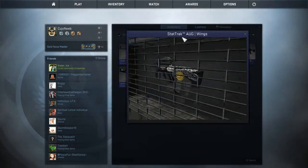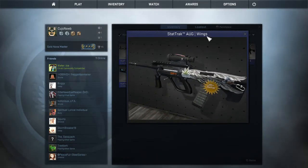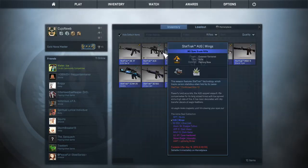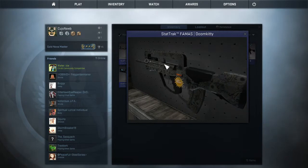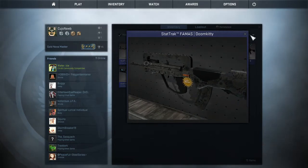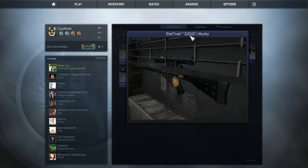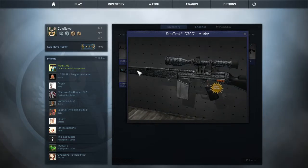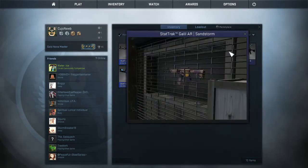And I have a FAMAS Ogre — it's a pretty good gun. I have a Death Comes and a Drug War Veteran sticker on it, two stickers. Found this FAMAS — it's a pretty cool looking skin, I like the black skin. Stat track G3SG1 Murky — it looks like bubbles and murky water, I don't know, but it looks cool.